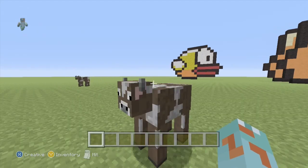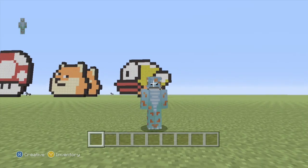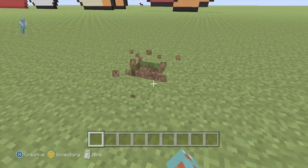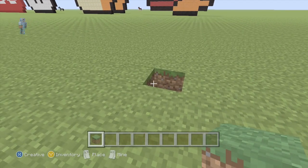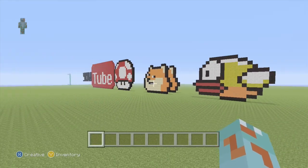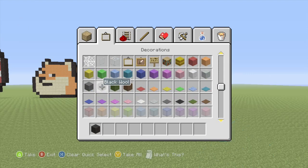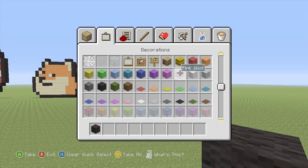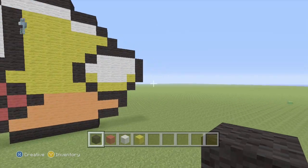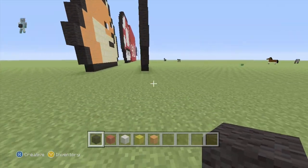Hey guys, welcome back to another YouTube video! Today we will be building Flappy Bird. We are being joined by Fireboy David once again. First we need black wool, red wool, white wool, yellow wool, and orange wool. So yeah, let's build this.